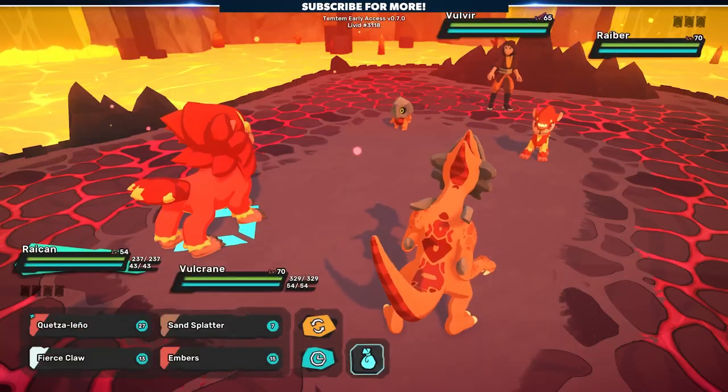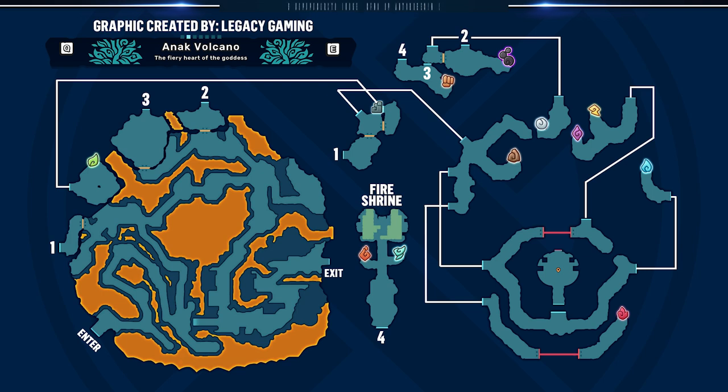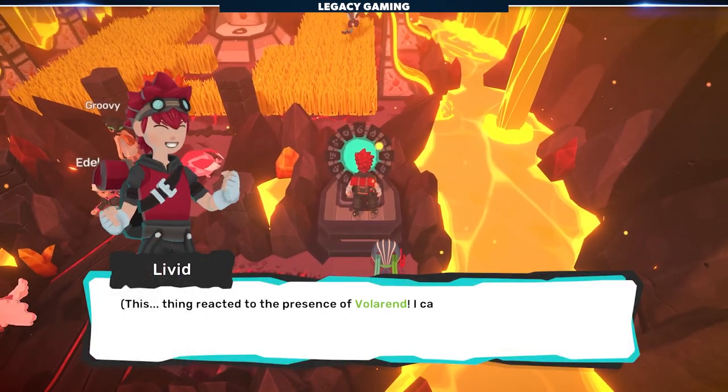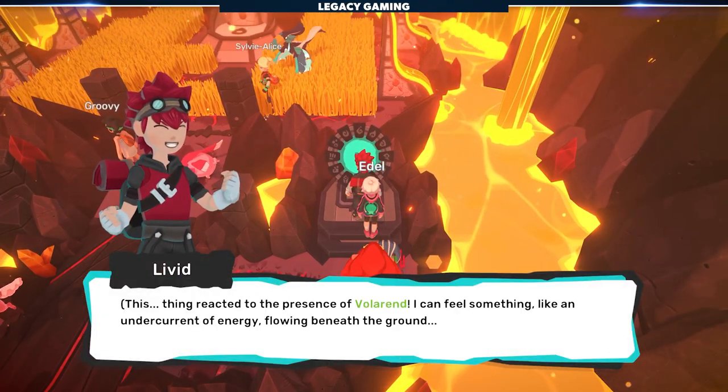Now once you've worked out your plan of attack, we've prepared a handy map for the Anik Volcano to show you exactly where every Shrine is located and how to get between rooms effectively. You can also find this image in our Temtem resources section of our Discord. After you've activated every single type Shrine, the option to raid will become available to you.